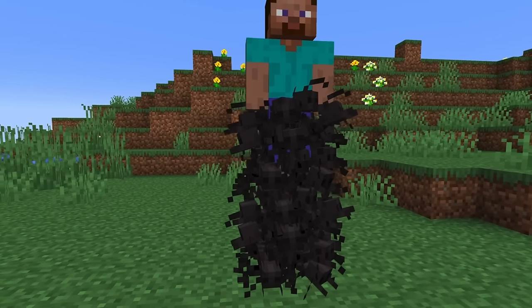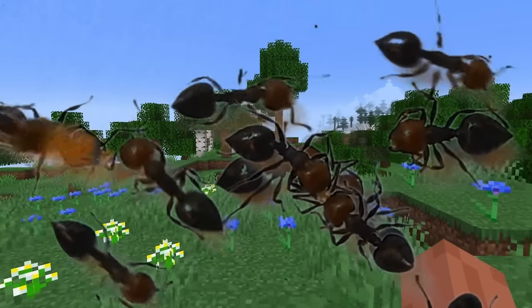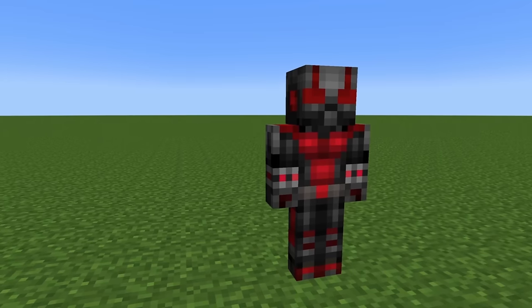These ant blocks are like quicksand — you'll sink through them. Here's what that looks like in first person. I love when the ants cover up my eyes; it makes me feel like one of them. You can use ant blocks to build ant hills, but more importantly, you can use them to craft ant man armor.